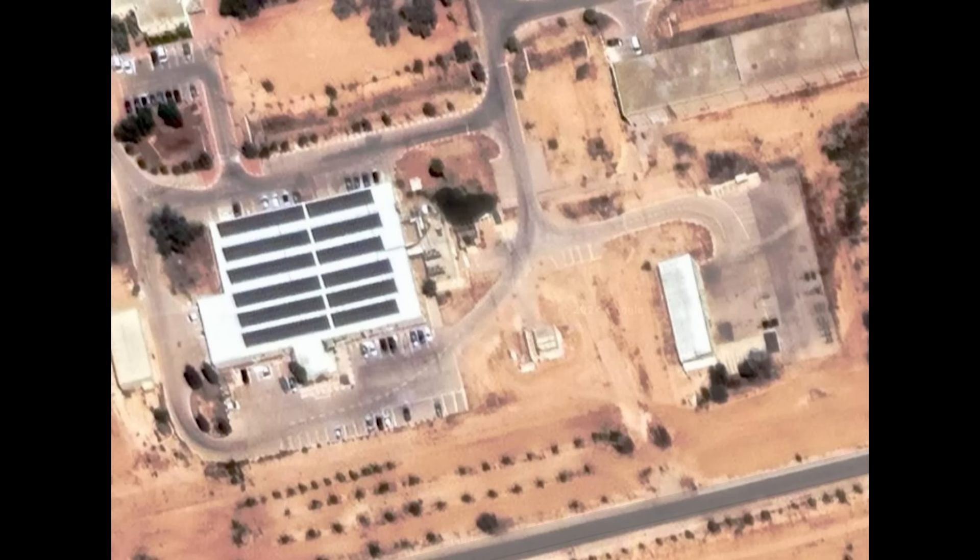Here is the area hit on Google Maps. I have no idea what part of the base this is or what these buildings are for. The big one looks to be an administration building of some kind, with solar panels on top, but I can't say for sure. It isn't an aircraft hangar, as there's no access for aircraft.